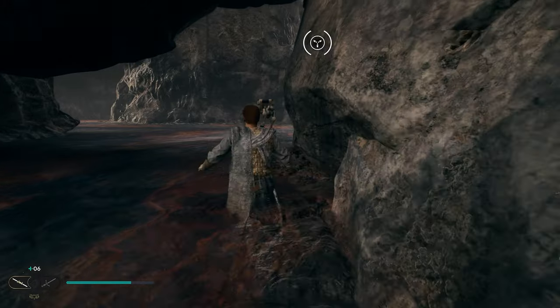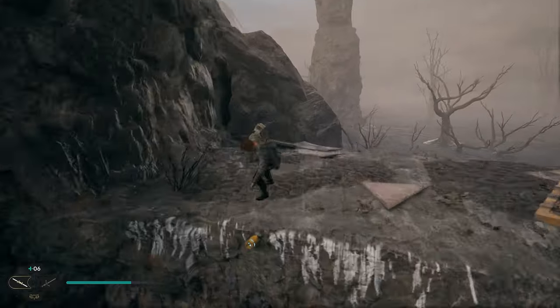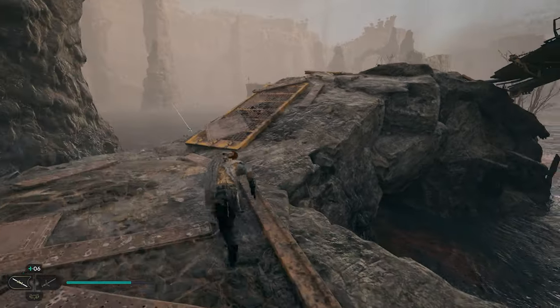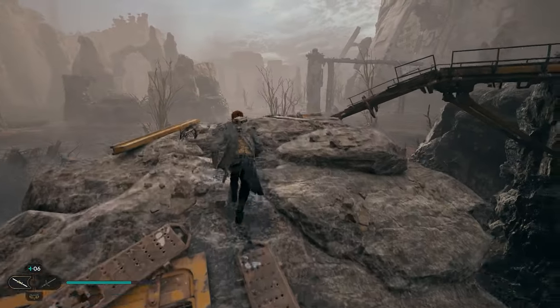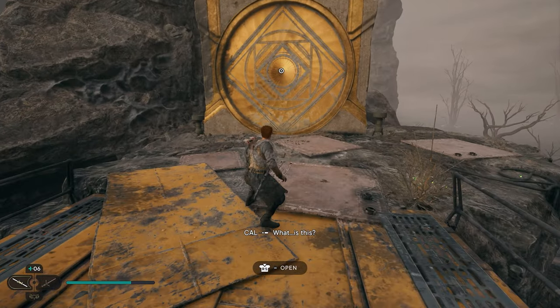Once we land, go under the rock here. Be careful as you will start sinking. Once you get over here you'll be able to grapple before you drown and make it up to the next level. Once we're up here, we're just going to follow this little bridge all the way around and you'll see we have the entrance to our next chamber.